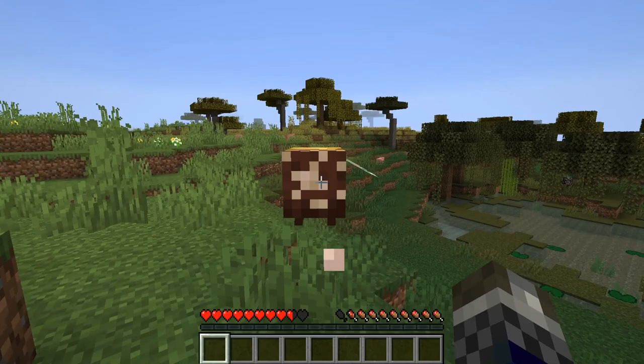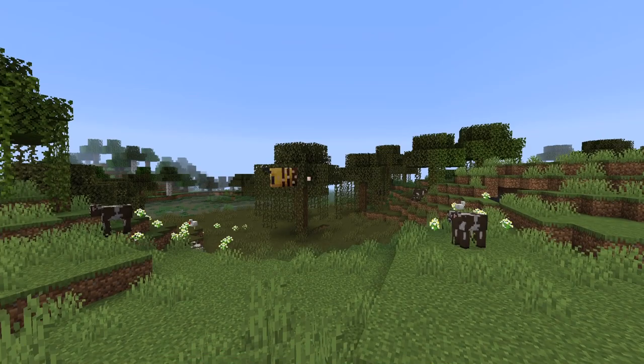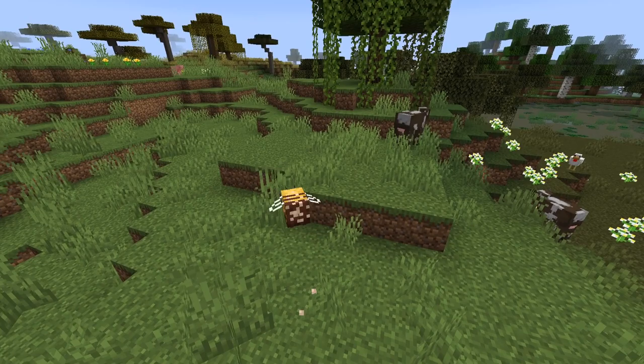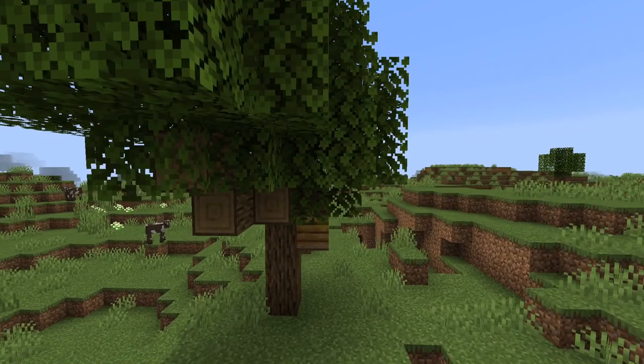Bees in Minecraft are neutral. If you do attack them first and they attack you back, they will briefly poison and damage you. These entire swarms, just like killer bees in real life, will chase you down if you attack them. Bees do move quite slowly in Minecraft, so if you have an entire swarm on you, it's not always going to be too much of an issue.